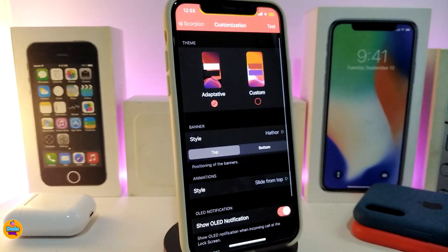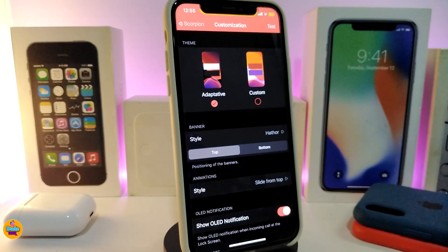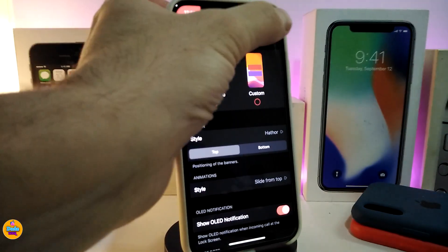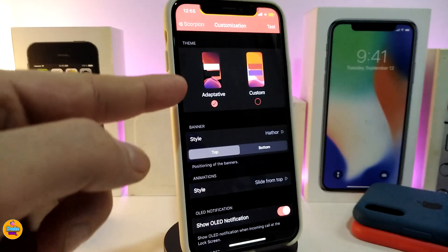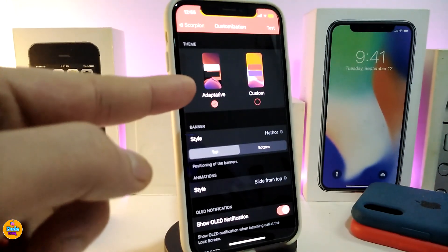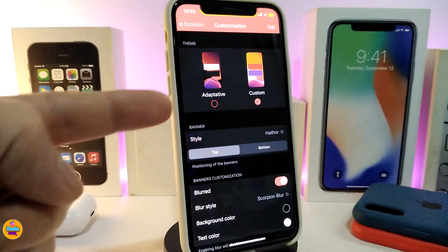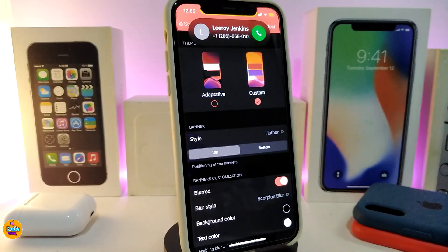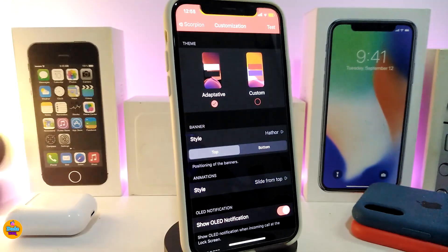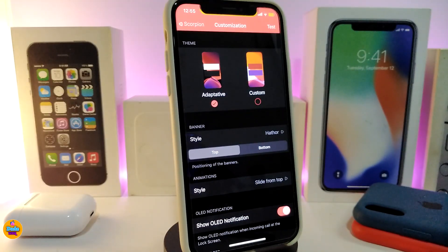Once you jump to the customization section, let me show you the style first. When you receive any kind of call, it will look like this. The tweak comes with different styles. There's the adaptive style — you can take a look at it. You can also use the customize option; if you tap on customize, it will look like that. Going back to adaptive, each style comes with a different look.